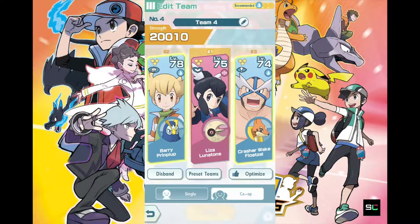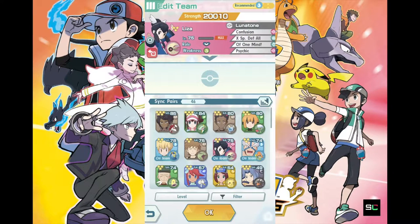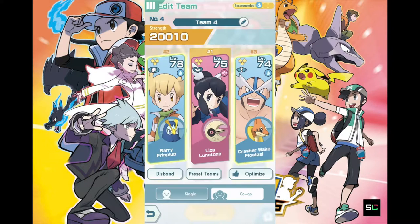So as you can tell, Lizza — I've maxed out her level, but she's currently capped at level 75 for me. I don't have the resources to uncap her yet, but I'm slowly working towards it. Level 75 is pretty good for her right now.